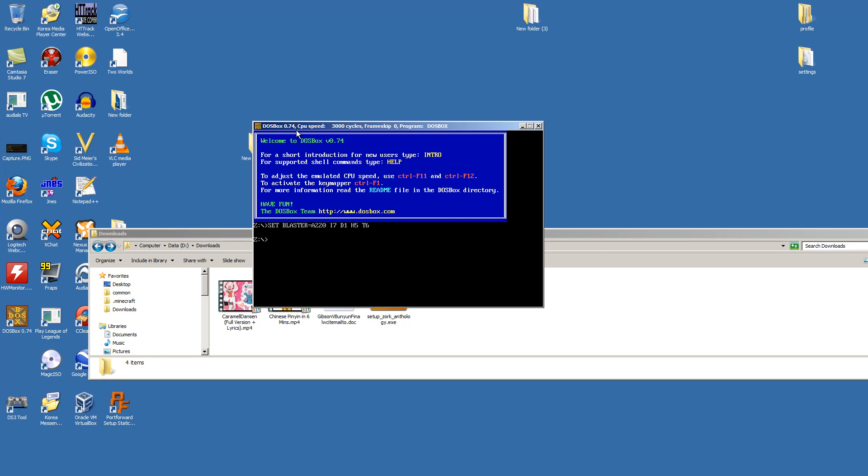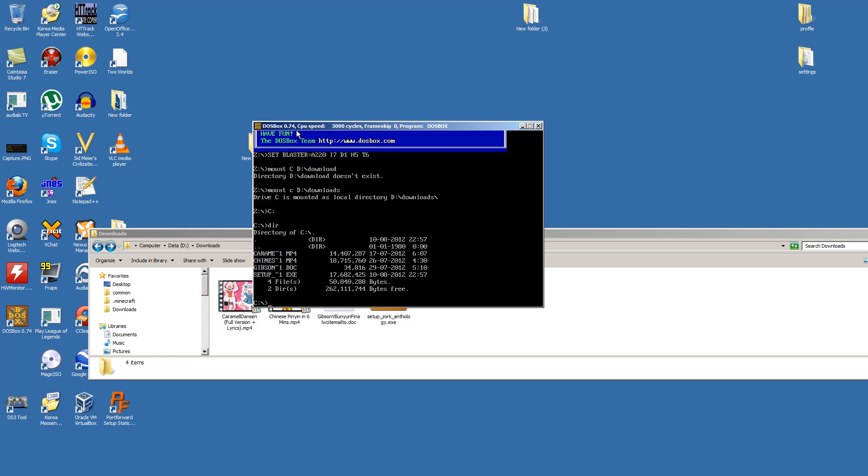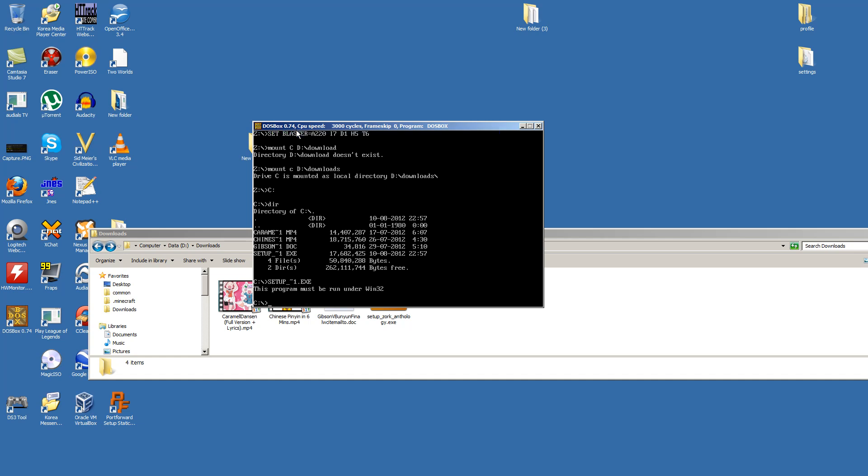First thing you might be thinking: it's down in my downloads folder, so I want to mount C — for me it's D:\downloads. You might be thinking, well, if I'm just going to mount C as my data drive pointing to downloads... I'll show the directory. There's the setup for the game — setup.exe. What's this? 'The program must be run under Win32.'